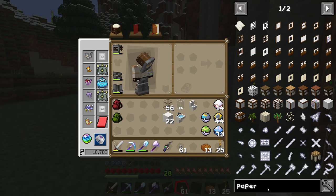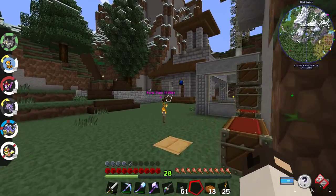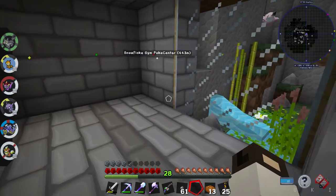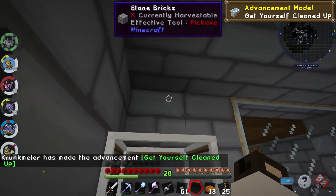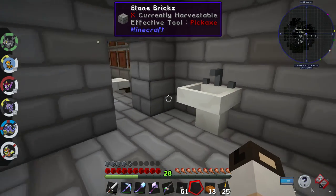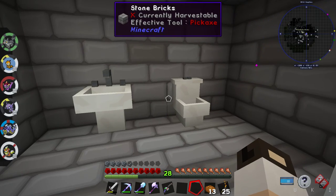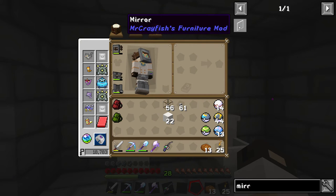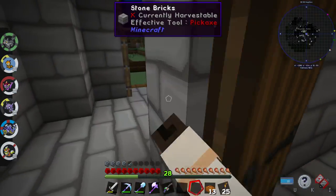This is what we're going to have for a bathroom, which is going to be nice. I'm going to put the shower right here, the sink right here, and the toilet right there. Iron, white stained paint, a block of iron — okay, that's expensive. We've got some of the bathroom started.